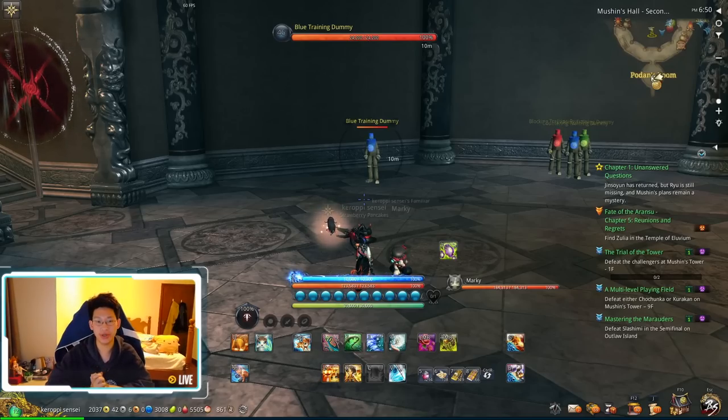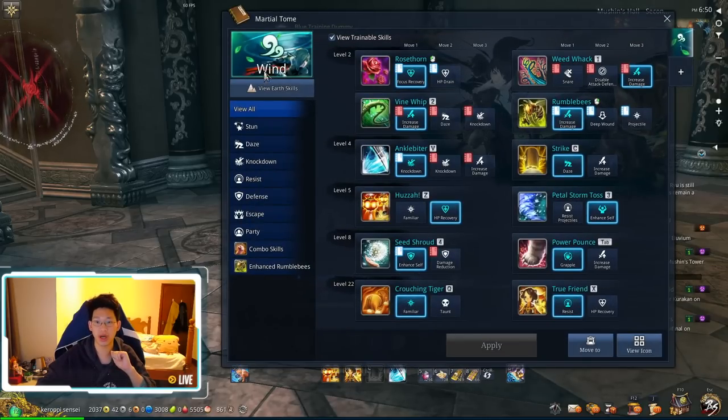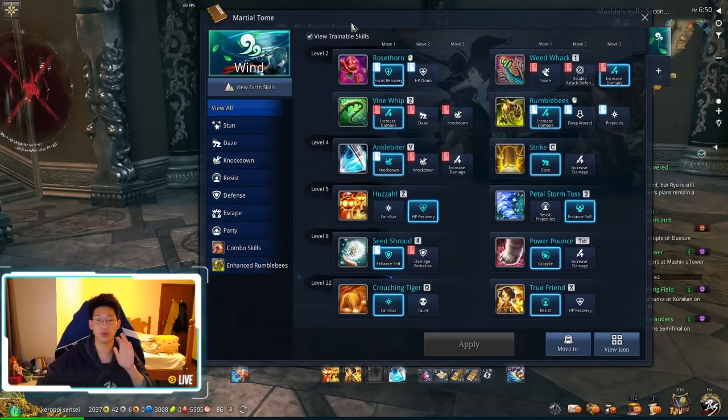Hello everyone. Today we're going to be talking about the summoner and how I play the summoner, going over a few skills. First of all, as you can see here, I am a wind summoner. I play a wind build and I do not play the earth build. So let's go over the wind build.